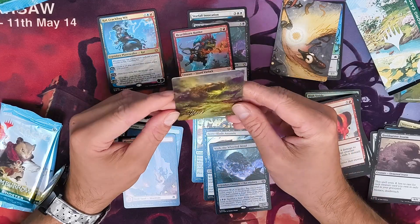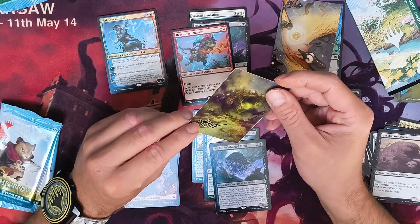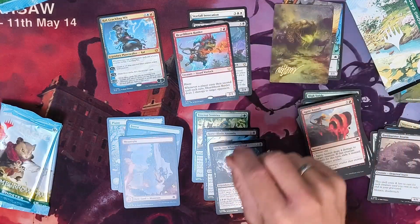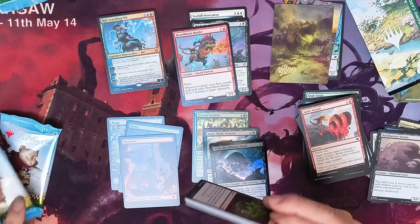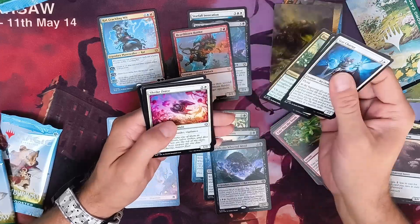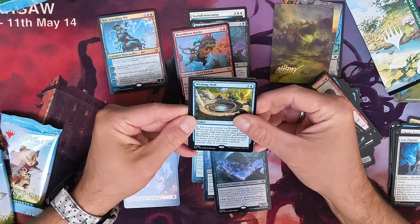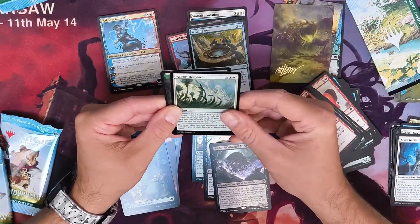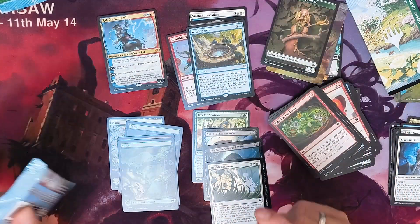And we have the Gitrog Monster! I wasn't aware the Gitrog Monster is in this set — maybe it's an additional card, but it's a reprint, I think from Oath of the Gatewatch or something like that. Another pack: commons, commons, one, two, three, four uncommons. We have the Wishing Well artifact — blue, three and blue. Forest, Rabbit Response in foil, and the Squirrel token.